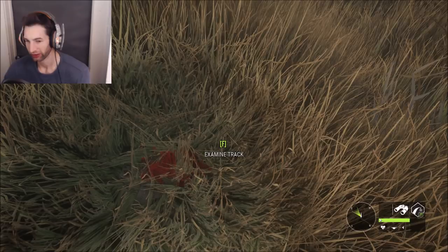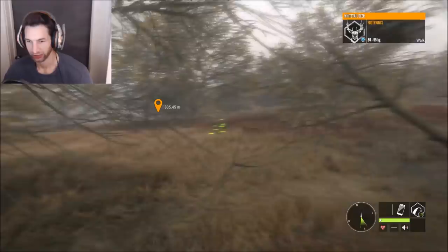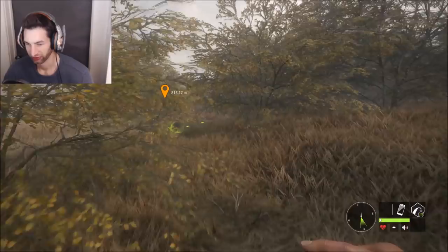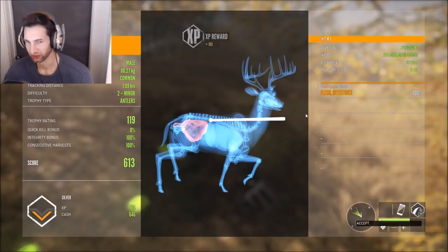We actually just found the blood from the other buck and it looks a little better than I thought. I thought it was only a flesh wound but it's looking like we at least hit the intestine, so let's follow him down. Here's our second buck — this one ran quite a ways. I imagine he got hit somewhere in the stomach or intestine area. He went a lot further than the last one and this one's probably going to be 130 plus.